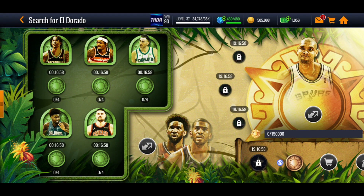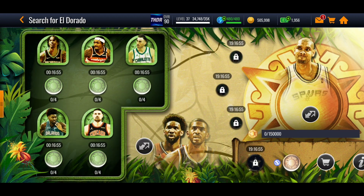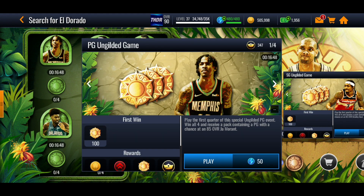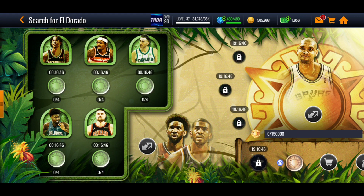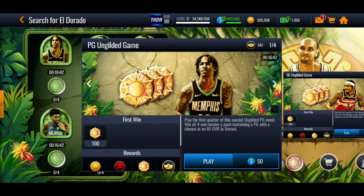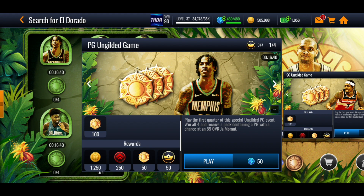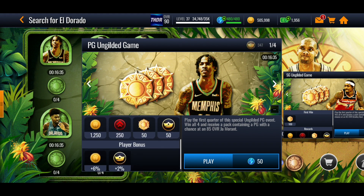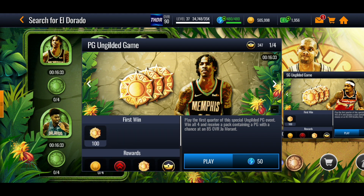If we go first of all into the events, you can see it is a little bit confusing as there are quite a lot of events you have to play, but what you want to do is head over to the left hand side — you've got this little jungle section and you want to play through these events. Under the different players, so under Ja Morant, under Bradley Beal, and so on, you've got these different events underneath them and each one on the first win will give you some extra Eldorado emblems and you'll get some extra rewards like monthly master emblems, coins, XP, stuff like that.